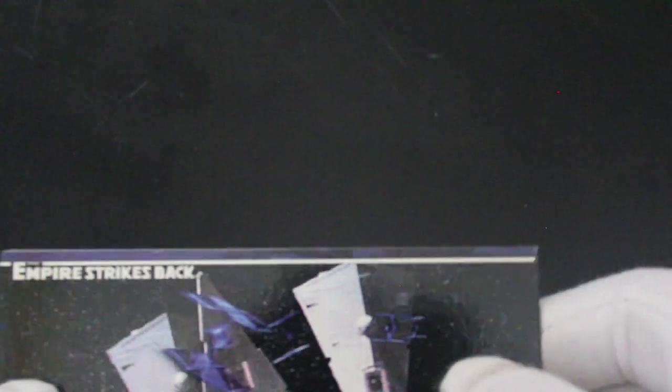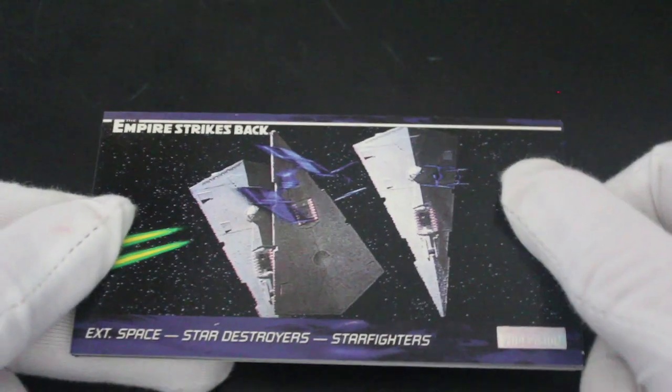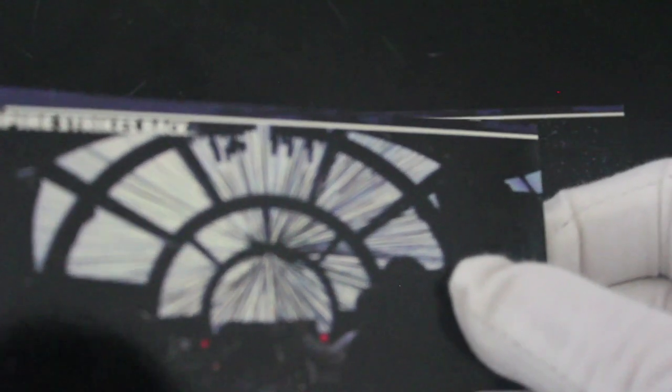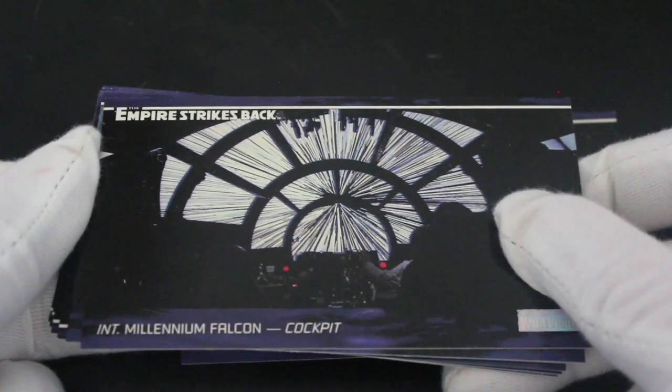Here we go — we've got Star Destroyers first of all, Starfighter, Star Destroyer, Starfighter. Let's go through and see what we've got. Let's have a look at the concept art on the back — love all that stuff. Millennium Falcon next, cockpit going to hyperspace — boom, we're away!